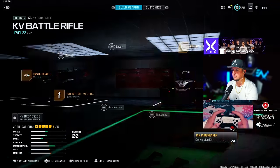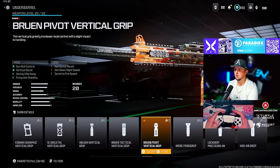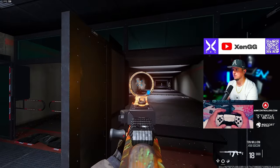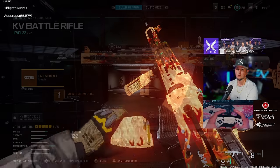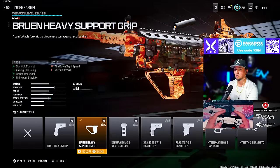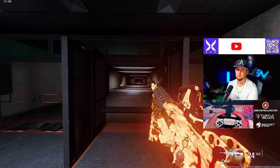For the KV Broadside, what makes it a battle rifle is the Jack Jawbreaker Conversion Kit, which you unlock doing Week 3 challenges. Run the Casus Brake L muzzle, the Bruin Pivot Vertical grip underbarrel, the Night Arm Model sight, and the Exo TAC stock. Here in the firing range, it's quite fun to run — not a lot of recoil at all. Keep in mind it only has 20 rounds and takes sniper ammo, but man it deletes people.